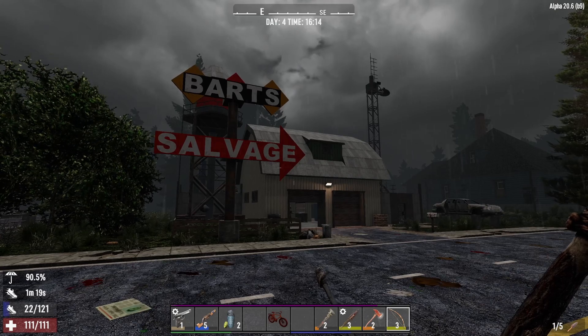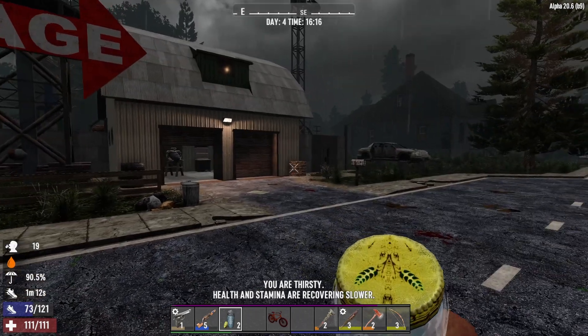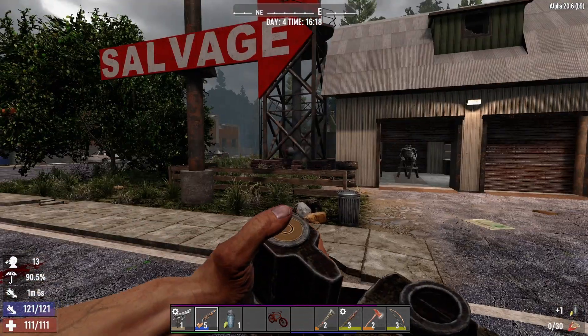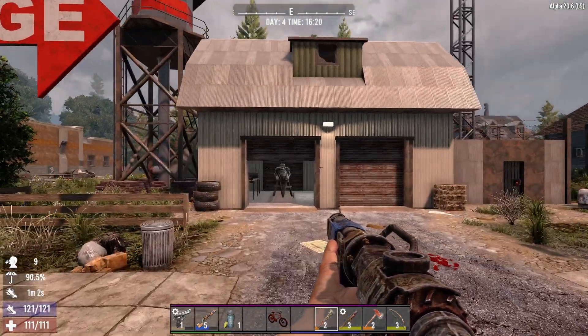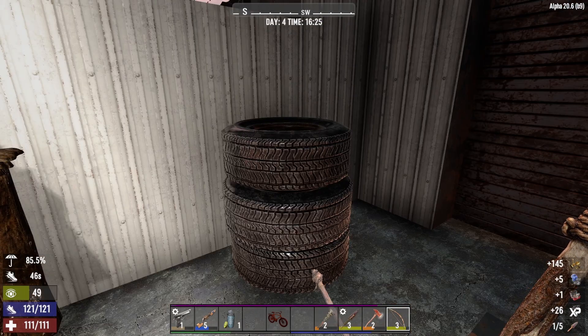Here we are in front of the next spot — we're going to loot Bart's Salvage. I really hope there's something good in here, something that can help us, even though we just found that level five shotgun. It's starting to clear up — that's good. Let's see what we can find. Hopefully this workbench brings us good luck — and it does not.